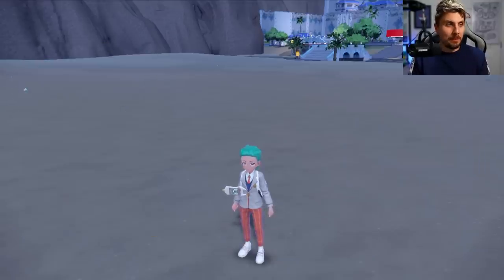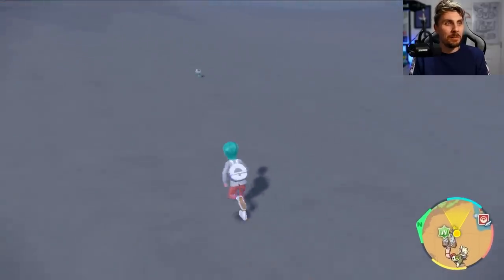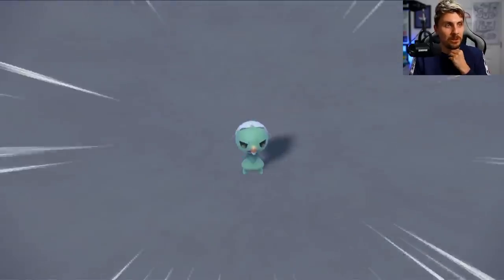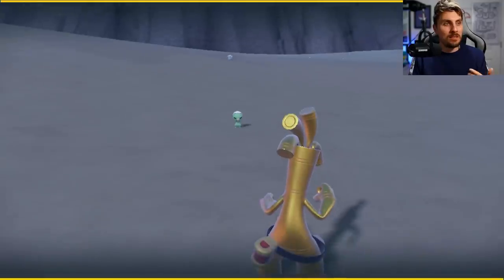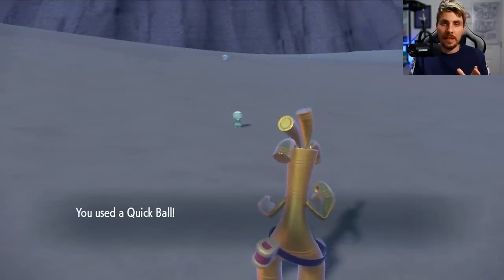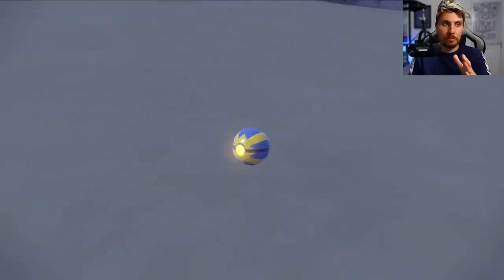Now we're all set up. The next step is to catch a Pokemon - catch any Pokemon, it can be just anything. Try and get something that's easy to catch so it doesn't take much time. This is all the initial setup, just like we did before, except for the box stage where you make sure that you've got that empty slot in the first slot of whatever box you're on.